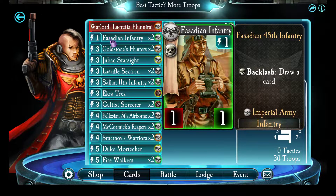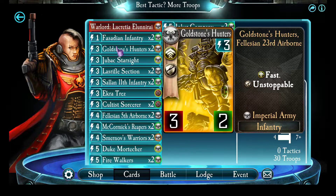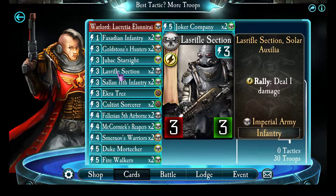This one's great because it's zero cost to draw a card, use it to peck one damage, finish something off — great. Hunters, just a great neutral troop. Jubak, mandatory. Laser Rifle section.